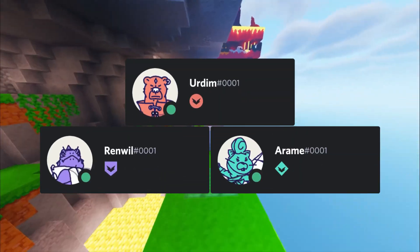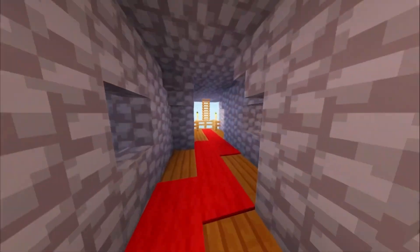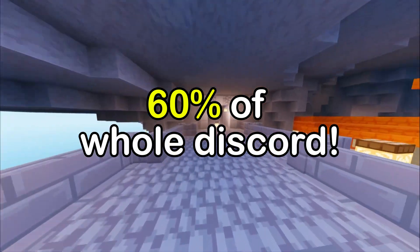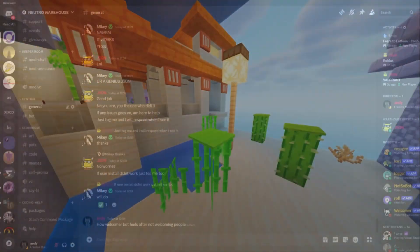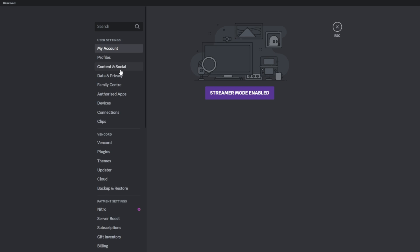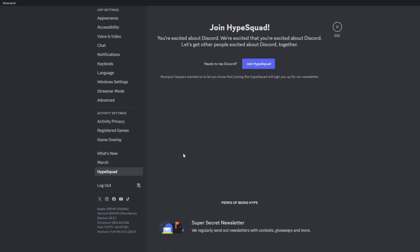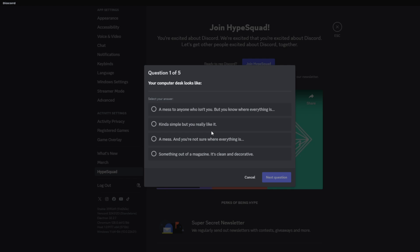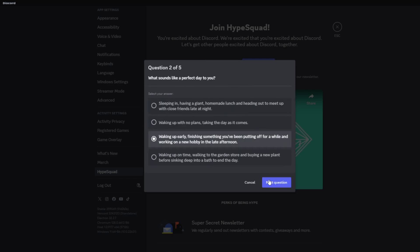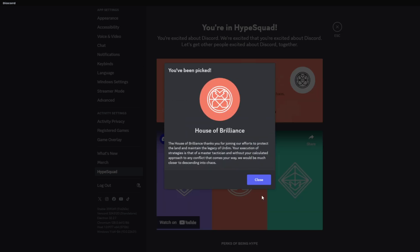The easiest badge to get in Discord is the HypeSquad House badge. These are really common — at the time of making this video, 60% of Discord users have obtained this badge. If you do not have it, here's how to get it: open Discord, go to Settings, scroll down in the sidebar and find the HypeSquad tab, click on 'Join HypeSquad,' and go through the questions. At the end you will get a HypeSquad House badge.